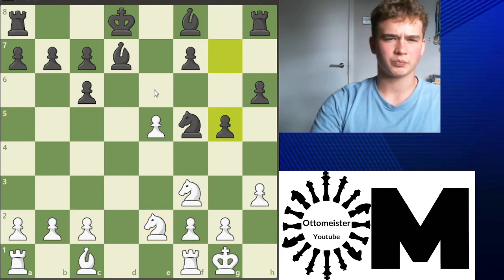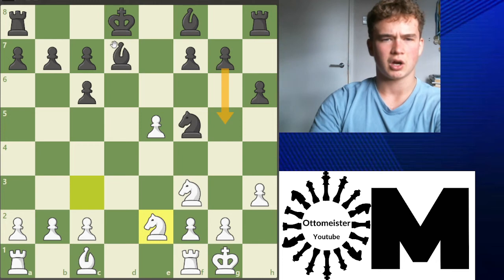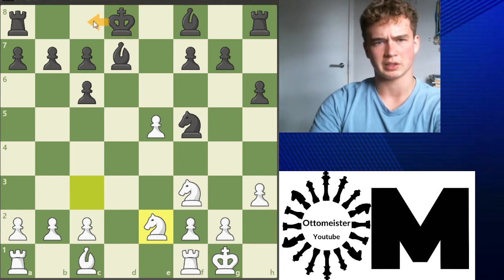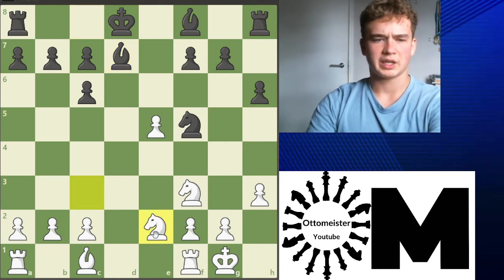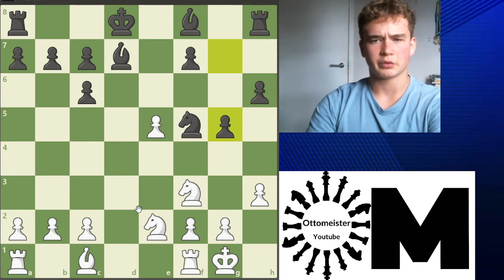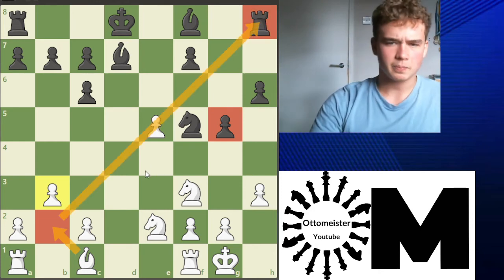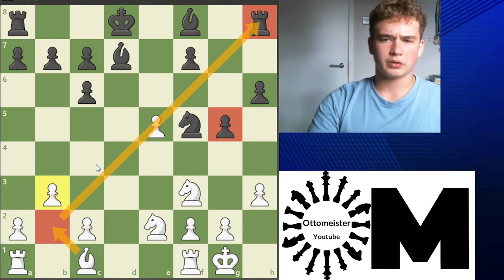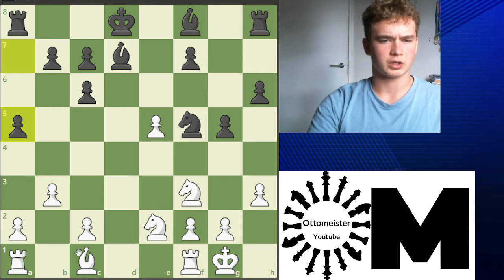I think g5 is a bit premature — I believe king c8 was a bit better here. But after knight e2, g5 was played. After g5, b3 was played. Now, as you see, this diagonal is a bit weak. After b3, a5 was played. This is quite common from black to try and disrupt this structure. Bishop b2 was played. And now rook g8, getting the rook out of attack — we were threatening a nasty discovery with e6.